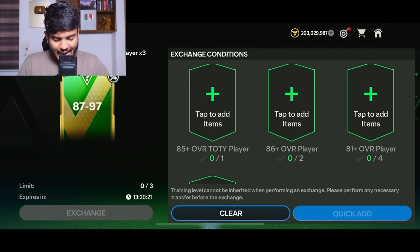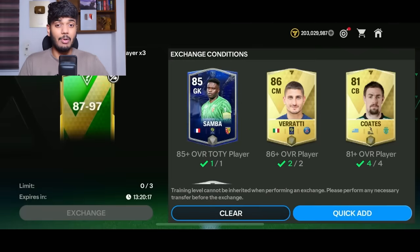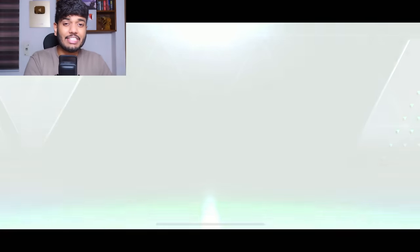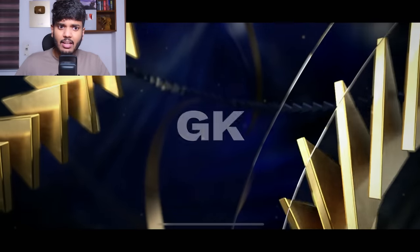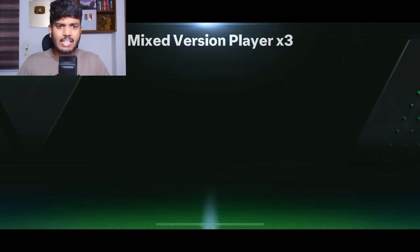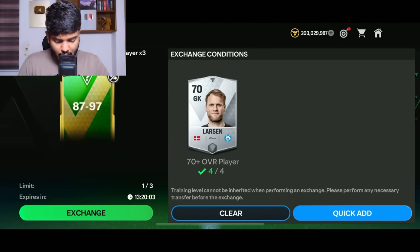My club inventory is full, so let's go and do a few exchanges. We're going to begin with the 87-to-97 exchange. Hopefully we get someone very good. First exchange — it's a Team of the Year walkout from Switzerland. That's goalkeeper Kobel. That's an upgrade. We also got two center backs.